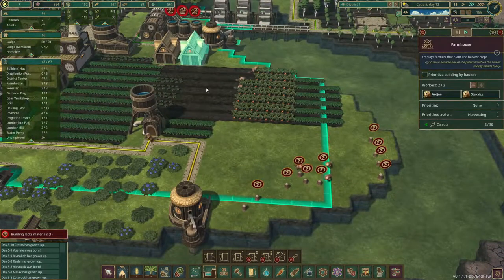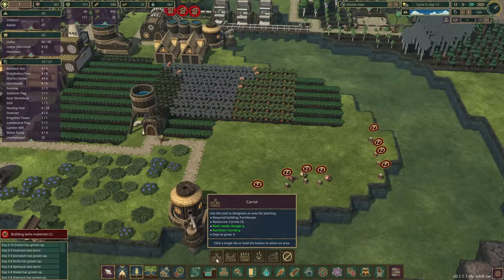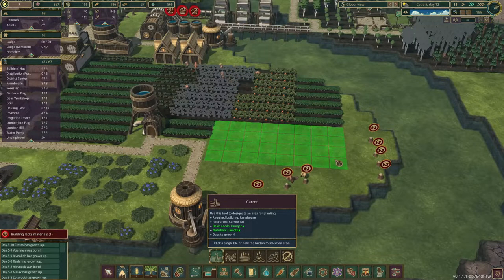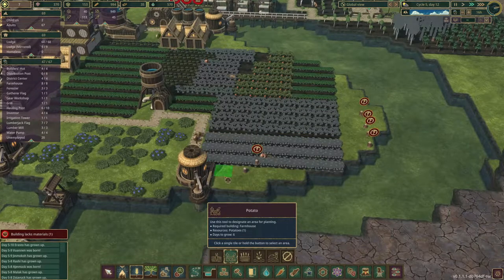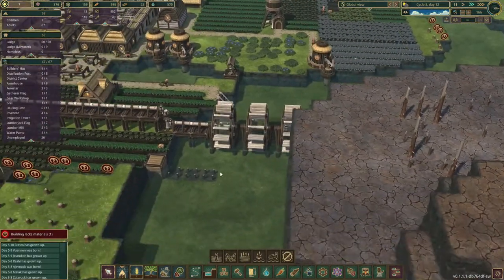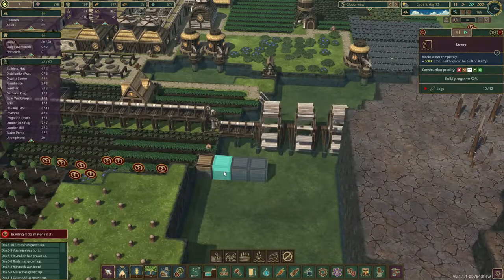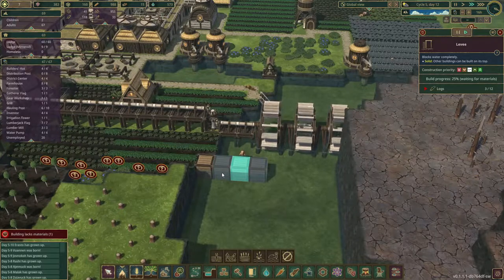These trees are almost gone now, so we can do some extra planting in that area. Let's plant some extra carrots and also get some extra potatoes. Curious to see how well this will do, but I think we'll do fine. They started working here — that's very good. They can just swim towards it, so that's not an issue.